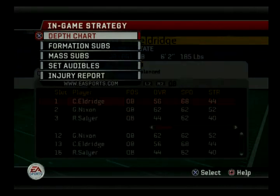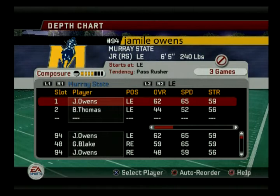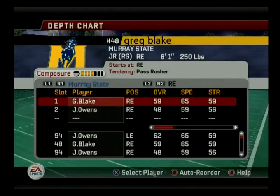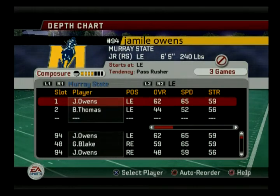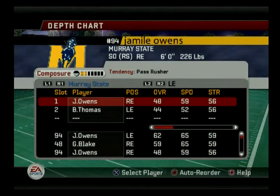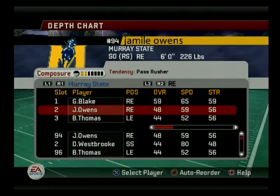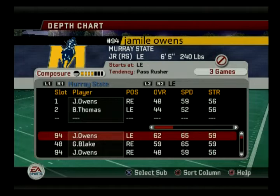Let's go check our defensive end situation. We've got Jameel Owens — and Jameel Owens. We've got two Jameel Owens. That is a glitch of some sort — they're both number 94. Whoever created this roster kind of goofed up; they gave them the exact same numbers and everything. We're going to play the other Jameel Owens. There's 94 Jameel Owens — much smaller at 6'0", 226. And here's the other guy, the one we suspended — 6'5", 240, also number 94. Makes no sense, but whatever.